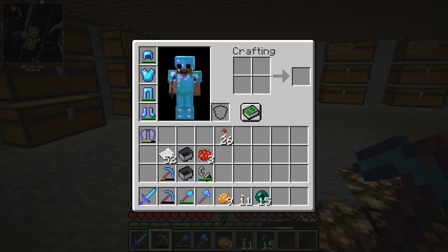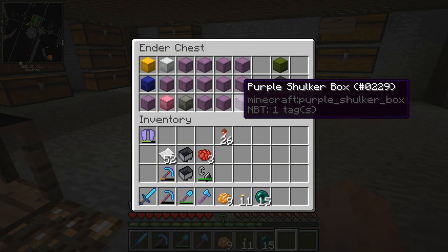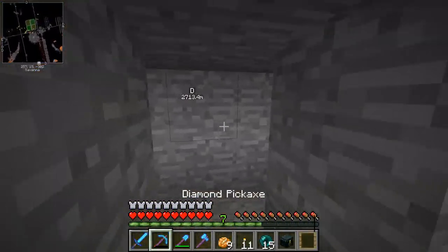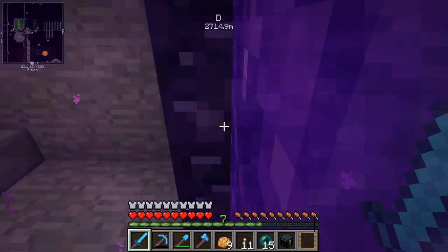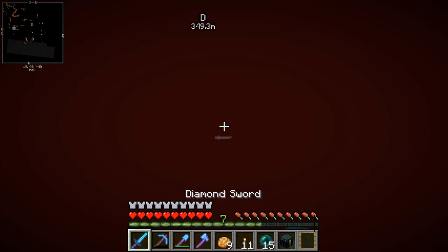You're probably thinking, okay Tanner, your stuff looks worn down — I thought you just got new stuff. So yeah, I found the mesa biome, and I got about a couple of shulker boxes full of terracotta clay — hardened clay.